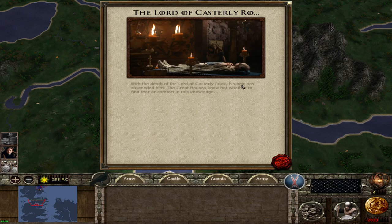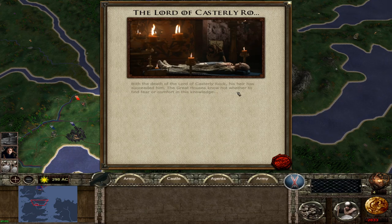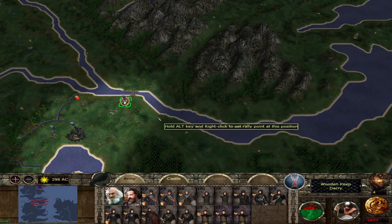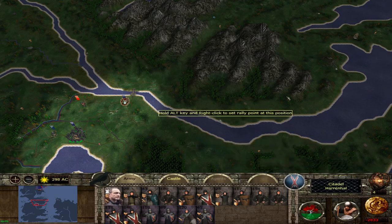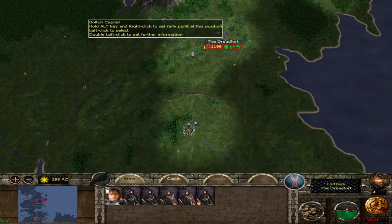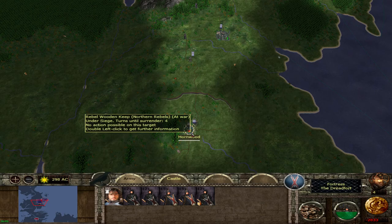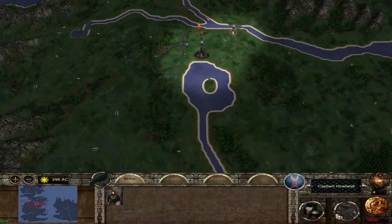The Lord of Casterly Rock — his heir has succeeded him. Kevan was his heir. Great houses know not whether to find fear or comfort in this knowledge, but we got him. Wow, if it's revenge — we might be coming out of debt; we are! Although I think I've got some units that were under recruitment. We do have a mission at Hornwood which will be worth 2,500. I've got another two cavalry which put us back into debt, but anyone we lose from here — hopefully not Ramsay — will get us back in the black. What a battle.